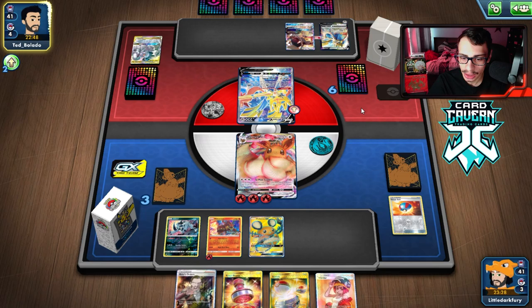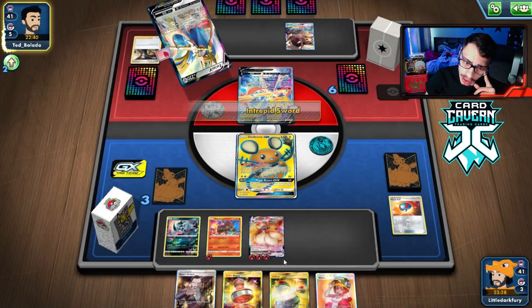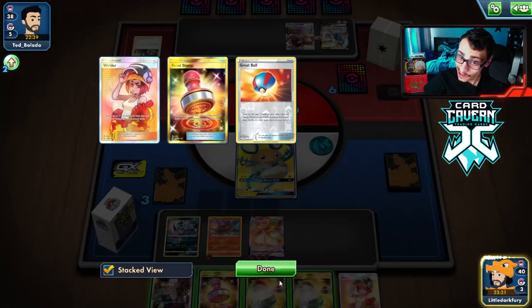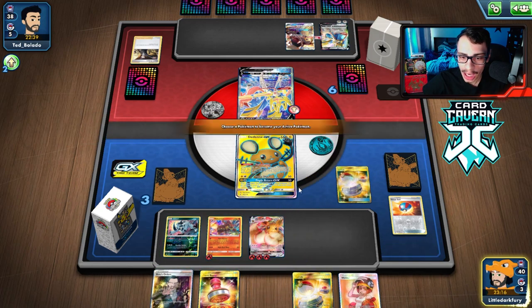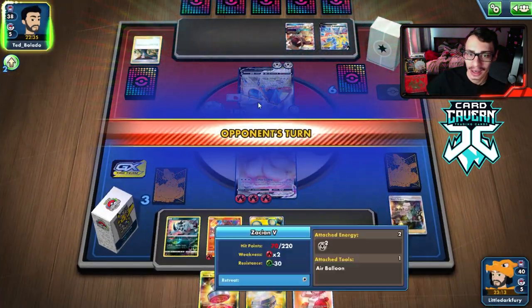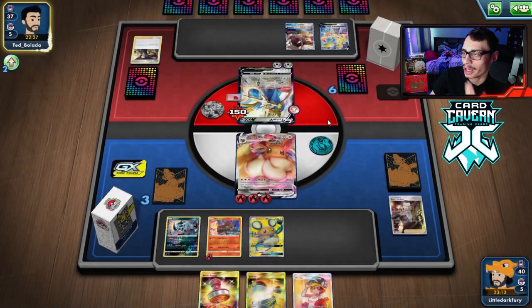They're actually going to Boss and bring in the Dedenne. Does Mawile not know I had to switch my hand? They're down one less Boss now. We didn't get an Energy this draw, but what we can do is Boss the Zacian up and G-Max Cuddle it, making them have to flip to attack or use a Switch. In the Mawile, we can get Powerful Energy and knock this out with Eevee and Boss. Big Charm on the Zacian — they actually should have put it on the Mawile.